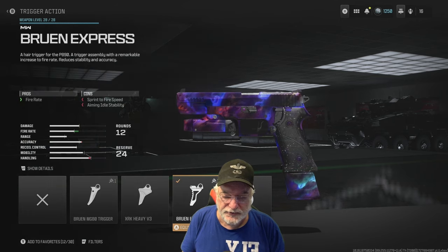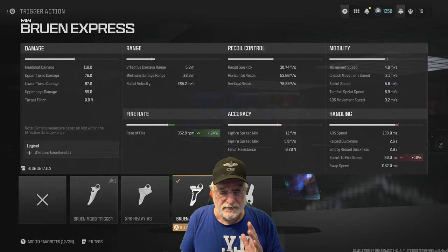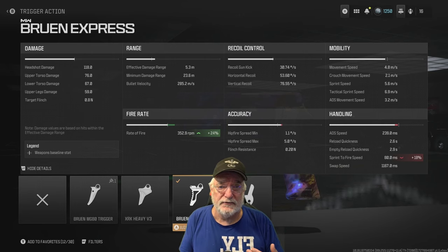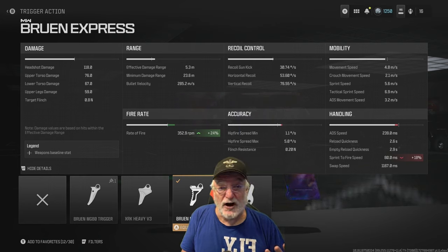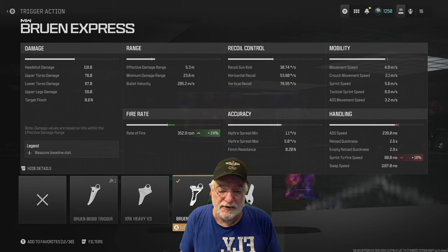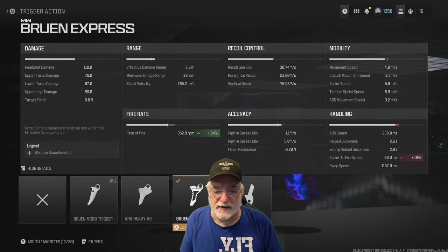First, I start with the Bruin Express trigger. Some people in Modern Warfare 2 said you don't need this trigger — who cares what you need, it's cool. None of the other triggers are actually all that awesome. What it does is increase the fire rate 24%, giving you about six shots per second. Is your finger that fast? Maybe it is, maybe it isn't. But certainly you're going to be able to spray the lead out there when you're hip-firing.